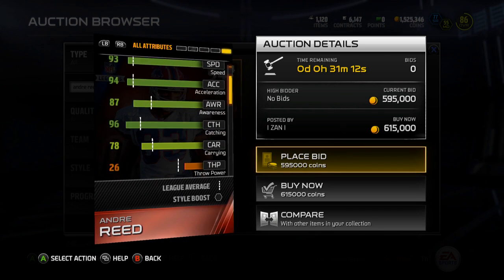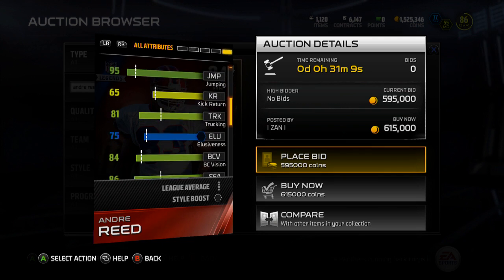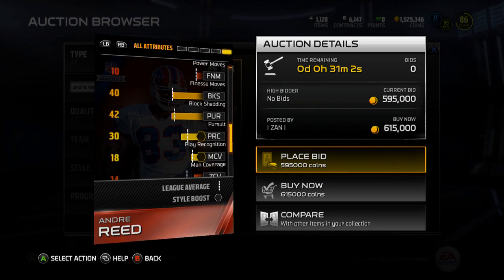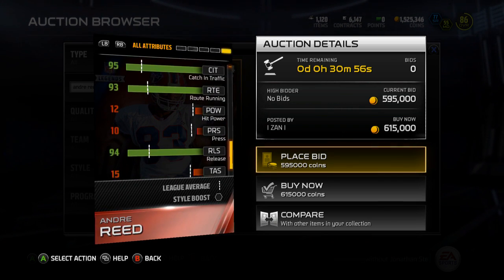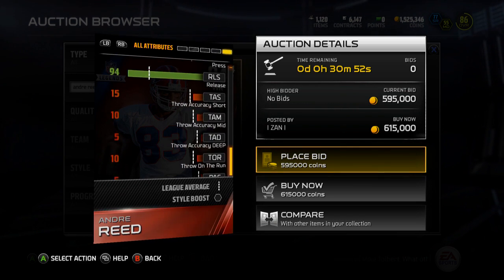The card will drop a lot from where it's at now. Looking at his depth chart stats: he gives plus nine to short pass, 93 agility, 93 speed, 94 acceleration, 96 catching, 95 jumping, 90 juke move, and a 91 spin move - so he can make moves out in space. 99 stamina, that's good.